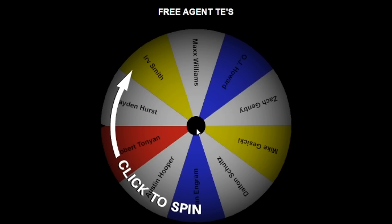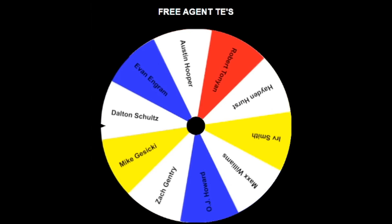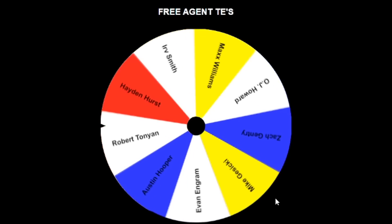Now our lists are kind of shrinking because we're getting to the skill positions on offense. Did I put a lot of the best ones here? Yes, but that's no guarantee we'll get all the best. Dalton Schultz — hey, I'll take it. That's a great start. Tight ends, we're only getting three — not like these other positions where we're getting six or seven players.